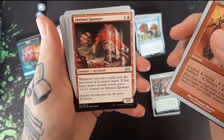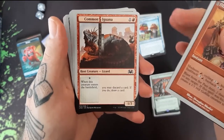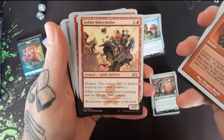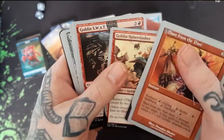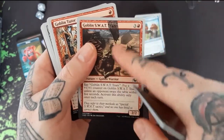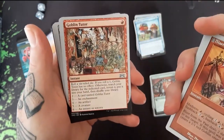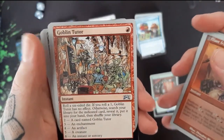Abstract Iguana Art — I see what they did there. And of course your Common Iguana. A Goblin Haberdasher, looks real excited. And the Goblin Swat — fly swatters, that's funny. Goblin Tutor — the artwork is crazy, there's a lot of stuff going on there.